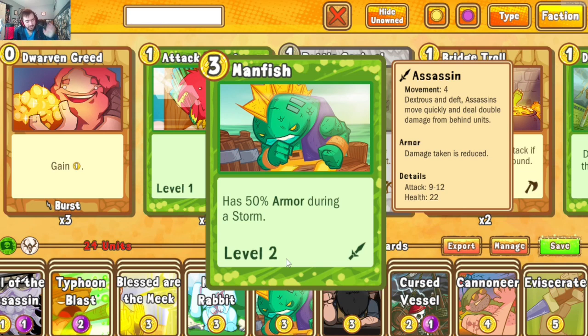Man Fish specifically comes with a great ability: 50% armor during a storm, giving a hefty damage reduction boost in rainy weather. We have quite a few storm generators in this deck to ensure we maintain that storm. Since there aren't many other weather effects that interact with storm, once you get one off you'll most likely have it for the rest of the game — making Man Fish a permanent 50% armor unit that can become dangerously large very quickly with Blessed Are the Meek.